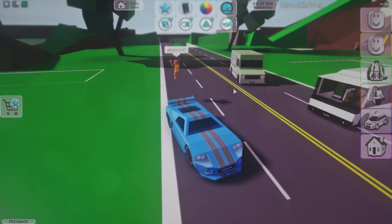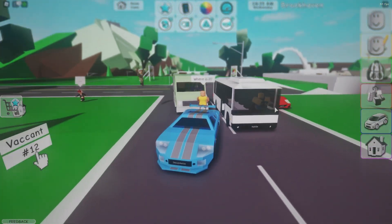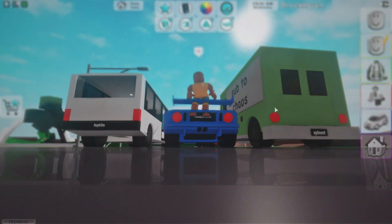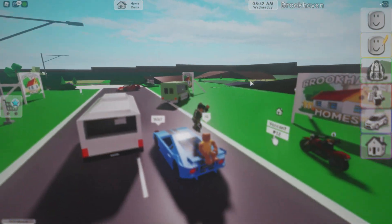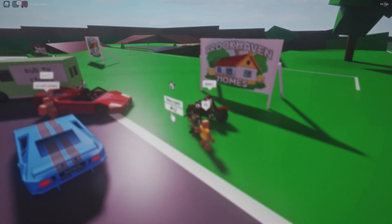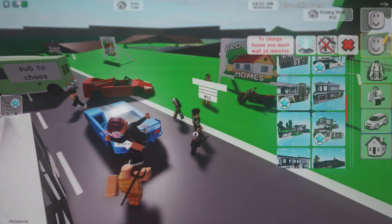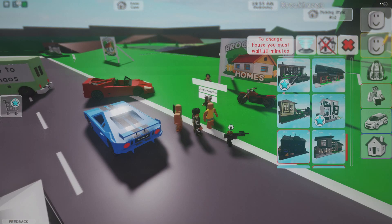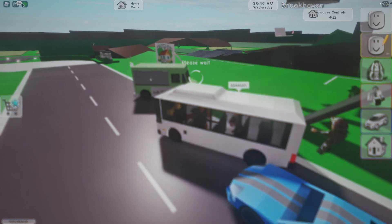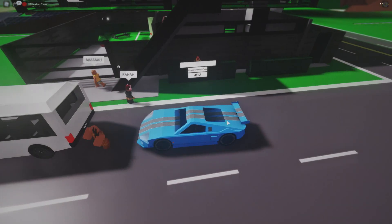Yeah, you guys can see the GT right here — looks pretty nice overall. I'm going to spawn in a house right here. Let me put back on the creator cam. Okay, spawn house right here — let me get a really nice big house. I'll choose this one. Let me turn back on the creator cam and you guys can see how it looks overall.